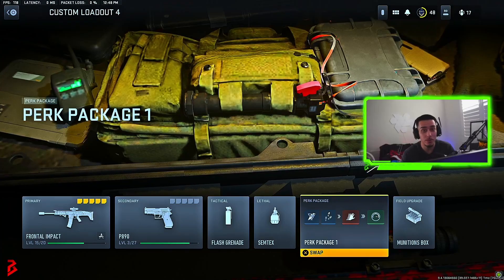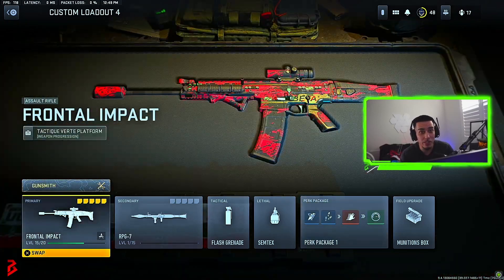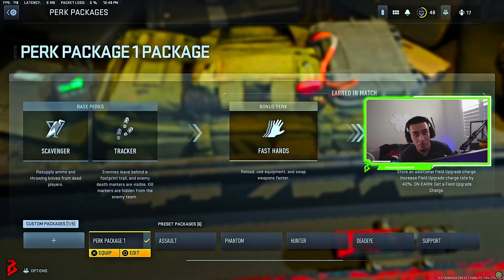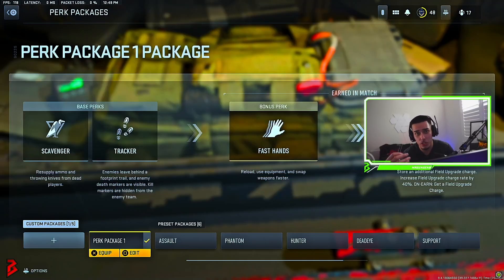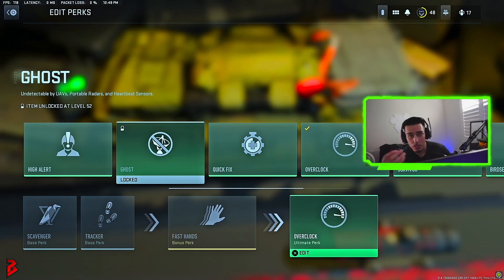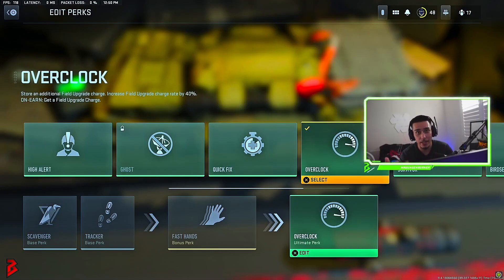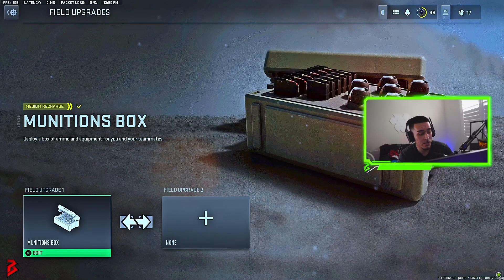Before we hop into the game it's super important you set your loadout right. Set your primary to whatever gun you're trying to level up — for example I'm using the ATTACK 56. For your perk package you definitely want Scavenger to replenish your ammo, Tracker to see enemies easier, Fast Hands for faster reloads, and Ghost if you have it unlocked. If not, use Overclock so you can get an extra ammo box. For the field upgrade I recommend using the ammo box.